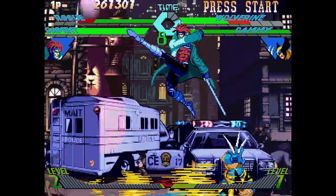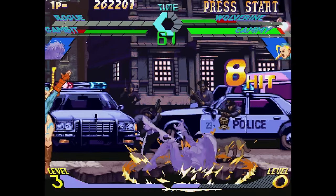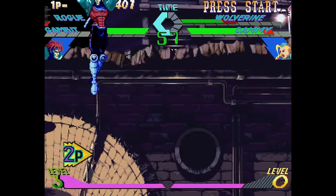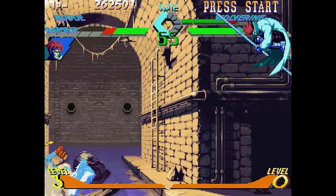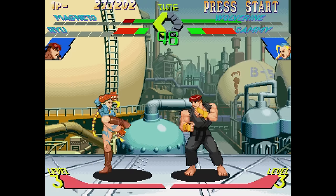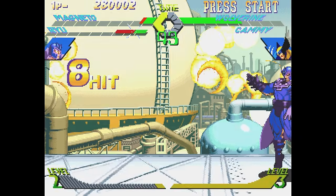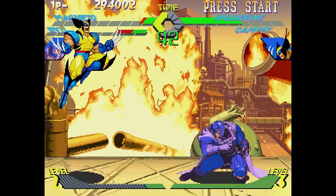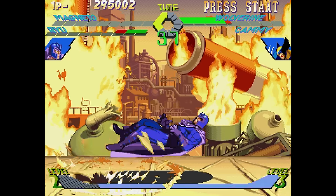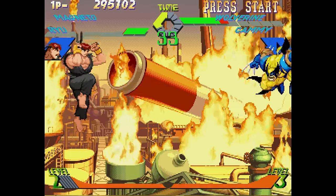Not only is this one of the best 2D fighting games on the Sega Saturn, it shows the core is getting big improvements every update. Everyone on Discord would immediately test this first because it was one of the most well-known games that just would not perform on the core. The list of games that don't work is getting smaller every single update, and as of yesterday this finally came alive. Visual, sound, and performance — 10 out of 10.